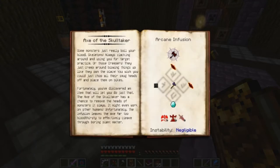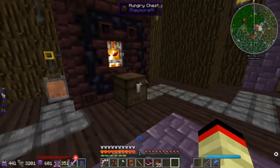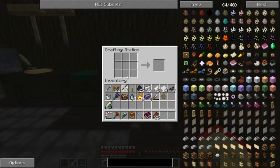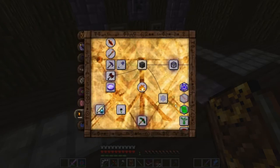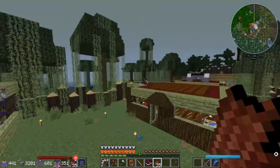We're gonna make this axe. We need a diamond, a wither skeleton skull, and wrath shards. Do I have a wither skeleton head? Probably not, but I can make a Thaumium axe - no problem. Apparently I didn't place the stick. What's everything? Diamond, two wrath shards - I do have wrath shards.